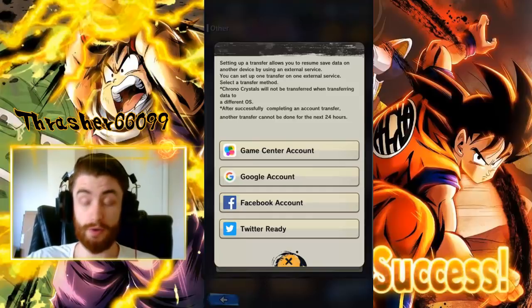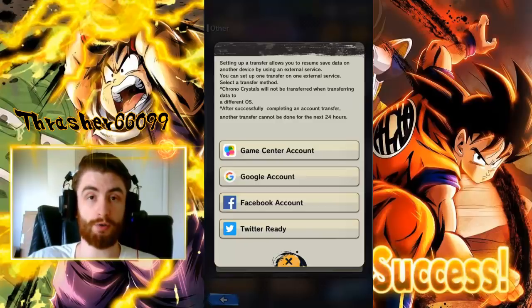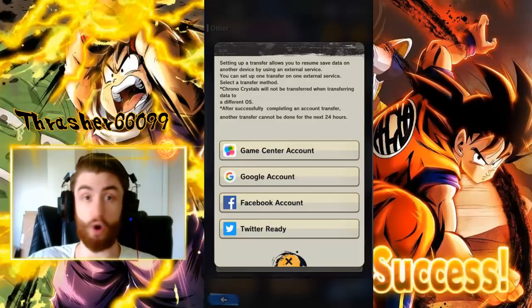I personally use Twitter. You can use whatever you want. You just click on the one that you want to use — it will ask you to log into that account and it will then link them. You're now linked. All you have to do is on your new device, when you start it up, it's going to ask you if you want to transfer or start a new game. Select transfer and then select the option that you selected here. Log into that account and boom, you're transferred.